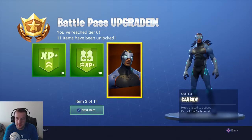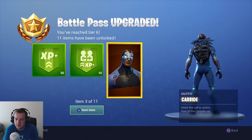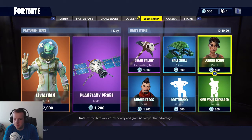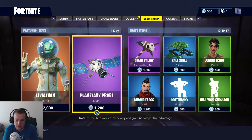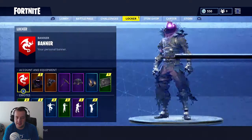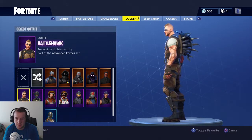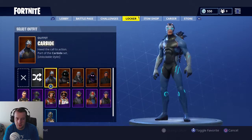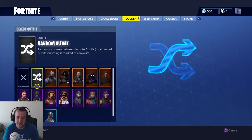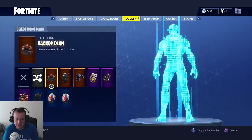Alright, got some free tiers unlocked. I don't know how to say this - carbide, I guess. Does he not have his own back bling? Here's the item shop - nothing is actually new, you just have the Leviathan and planetary probe or whatever it is. I figured they'd have at least something new. So you get battlehawk, which is pretty cool. Oh, you can do a random one - that's pretty cool too. I always thought that'd be sweet. Let's just rock him because I think he looks cooler than the other guy for now. Does he not come with back bling?